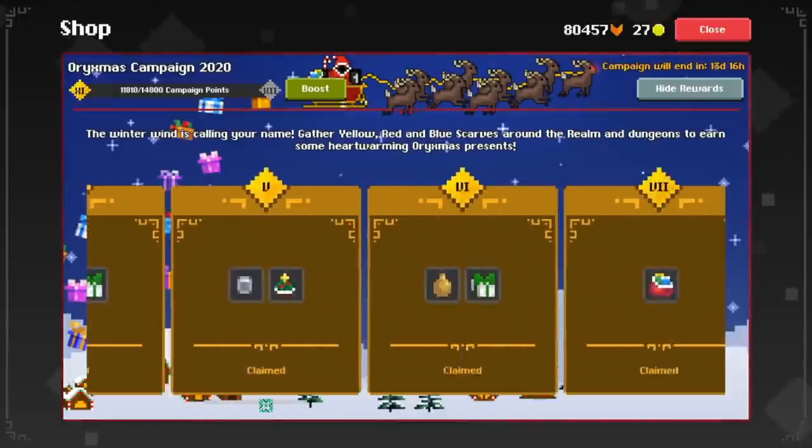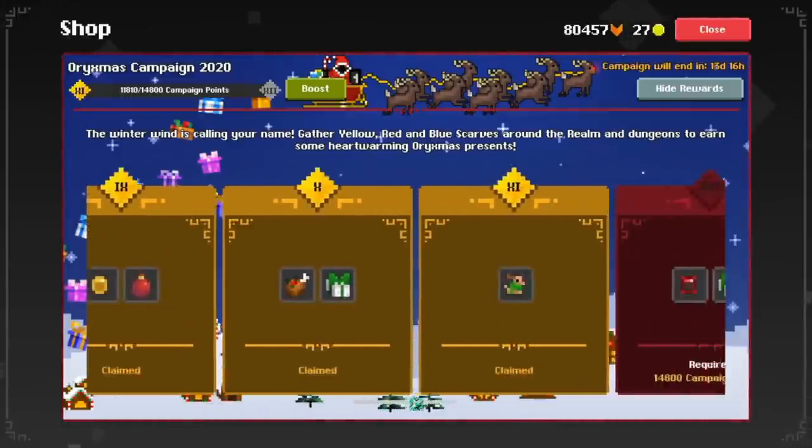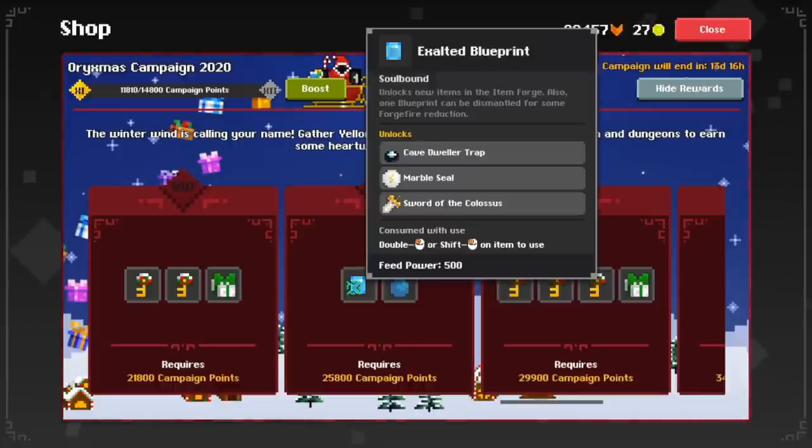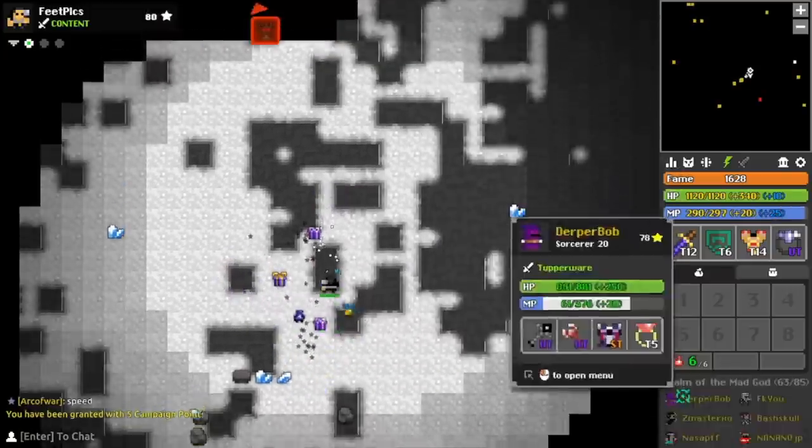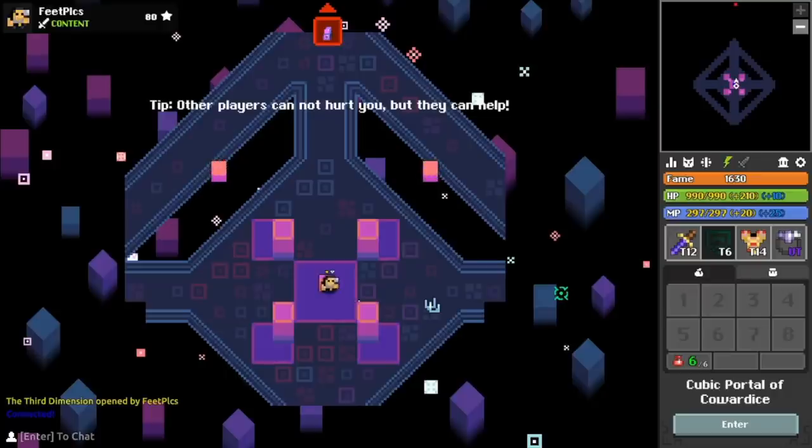The sharing campaign was a fun event for players to complete for some very good rewards — finally giving a way to get a Colo Sword. Also, loot bags got turned into fun presents, and the Item Forge and third Dimension dungeon got released.